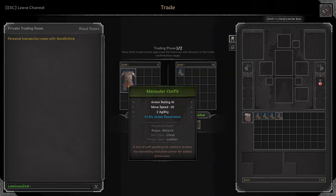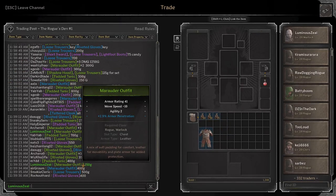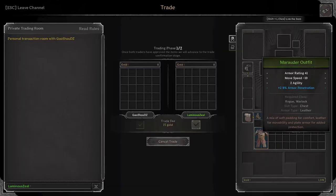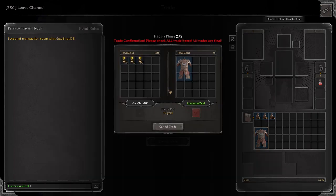50 gold, really cheap for the Marauder outfit — I think we can make at least double. We got an offer for 150, come on. Bought it for 50, selling for 150 — that was a great flip!